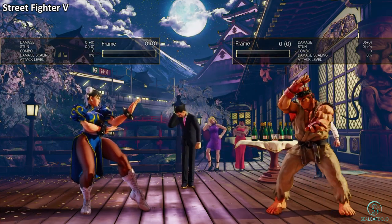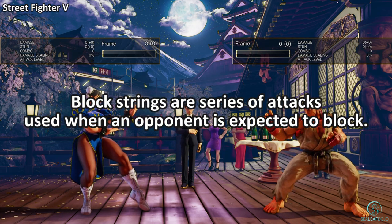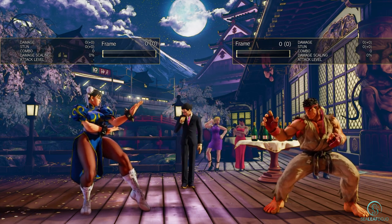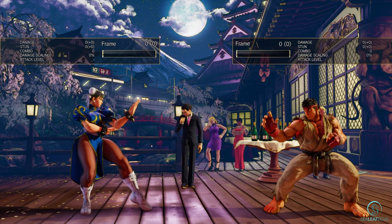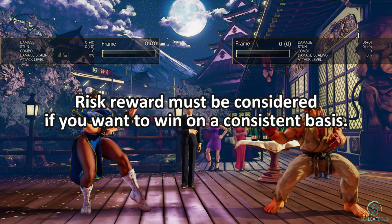Let's start off with going over what block strings are. Block strings are a series of attacks a player uses when the opponent is expected to block. But you might say, isn't the whole point to get hits when you attack? Why do mixups when you can go for throws and overheads? Getting damage is the entire purpose, but risk-reward must be considered if you want to win on a consistent basis.